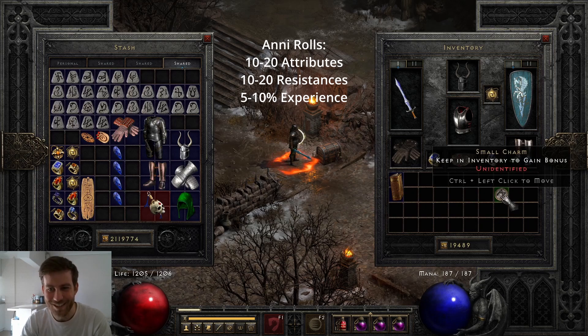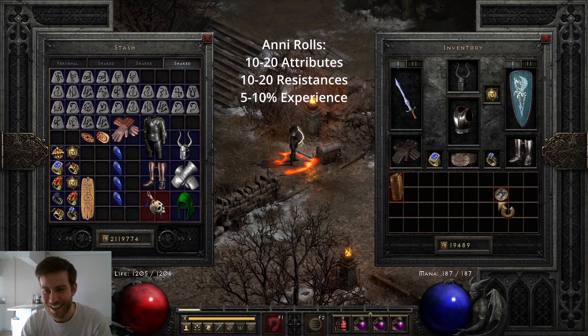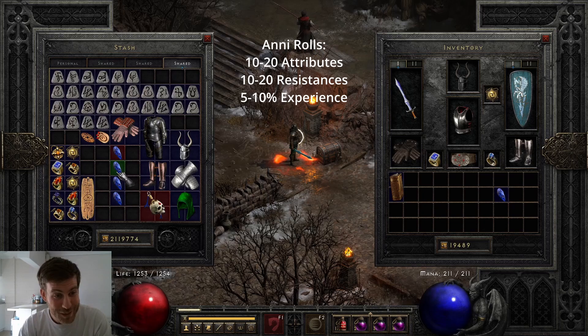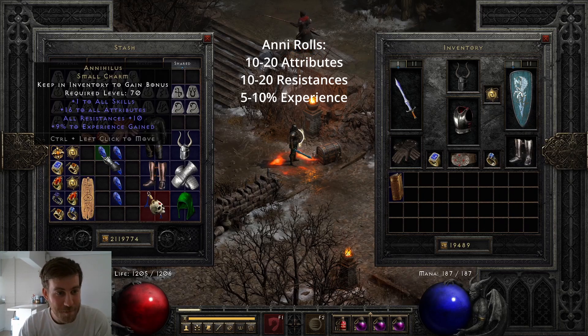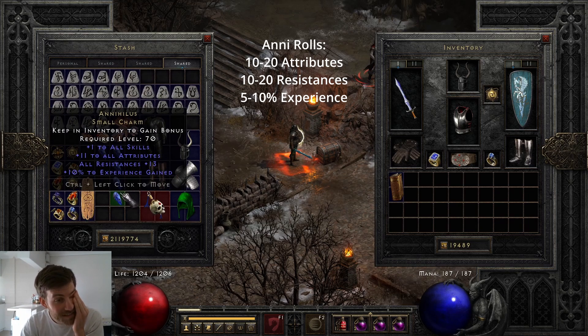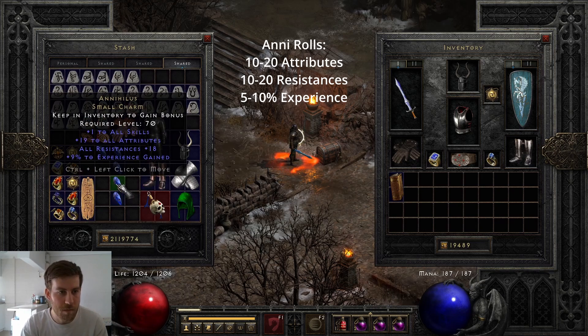Can we get a 20-20-10? Surely not — 16, 10, 9. These are pretty good Annis overall. I can't get over the 19-8-9, and we got one with 10 experience, so if I'm ever doing the level 99 grind that's perfect. Oh it's so beautiful, I'm so happy with that — you can stay in my inventory.